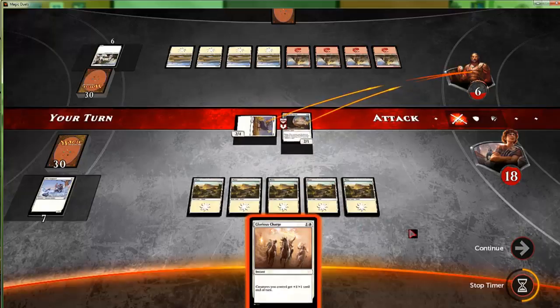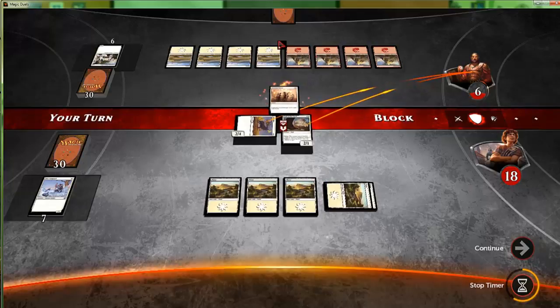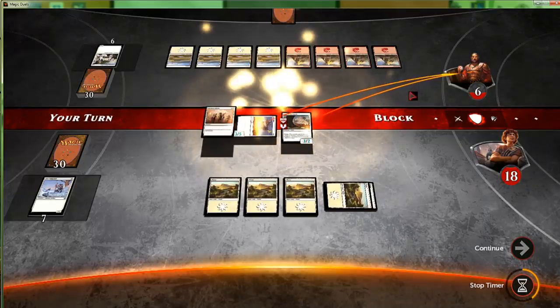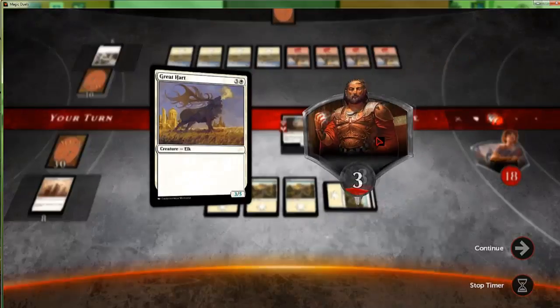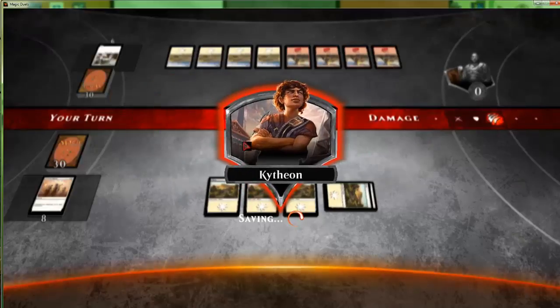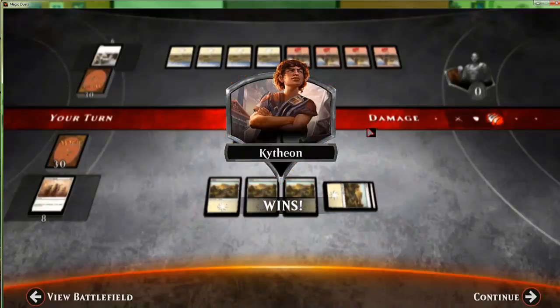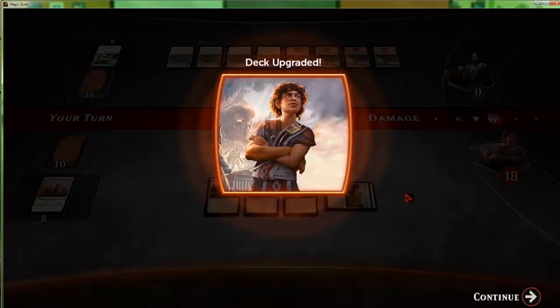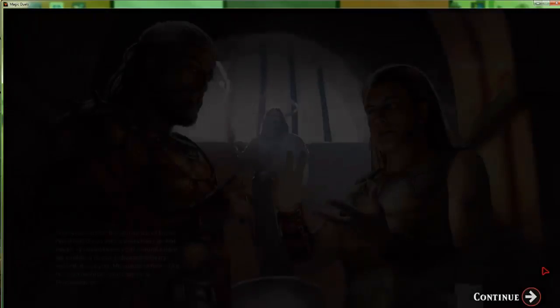We'll be a little bit more cautious here. They're not gonna do anything — never mind, I thought they would do something in declare blocks. They don't have any combat tricks, so we get them for six. One thing about the AI in these games from what I've noticed, even in the past, is that if you go into the blocker step and the timer is running down without them stopping it, chances are they don't actually have that combat trick.